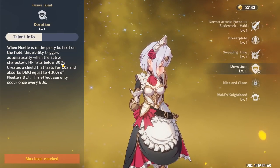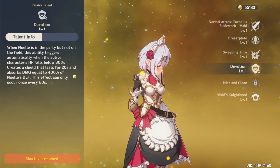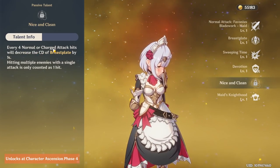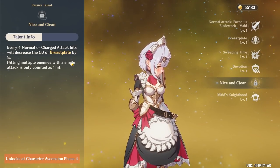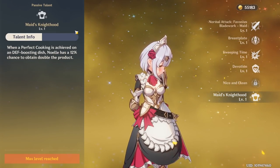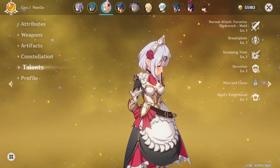This is really good, because if you're on another character and they drop below 30% HP, her Breastplate automatically gets applied as a shield that lasts 20 seconds and absorbs damage up to 400%. The second passive: every four normal or charged attack hits will decrease the cooldown of Breastplate by one second. Hitting multiple enemies with a single attack is only counted as one hit. That unlocks at Ascension Phase 4. And then the last passive, Maid's Knighthood: when a perfect cooking is achieved on a defense-boosting dish, Noelle has a 12% chance to obtain double the product.